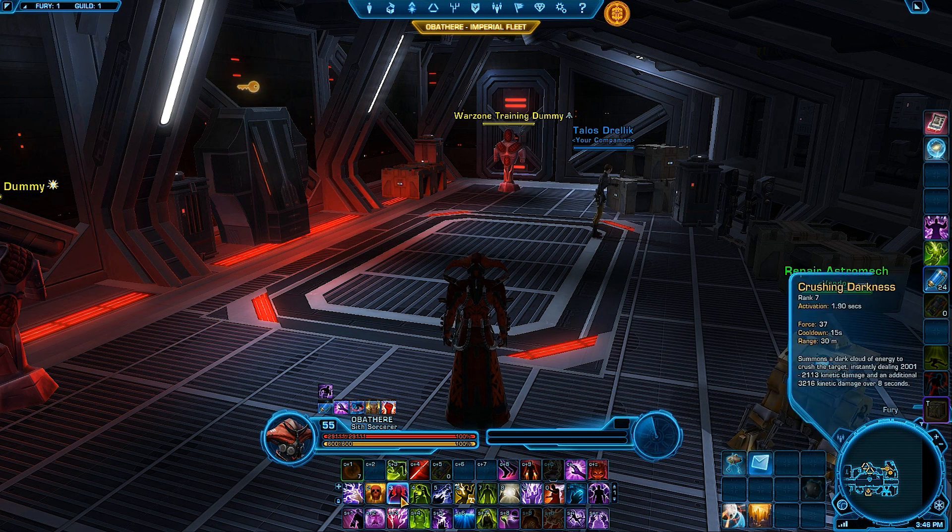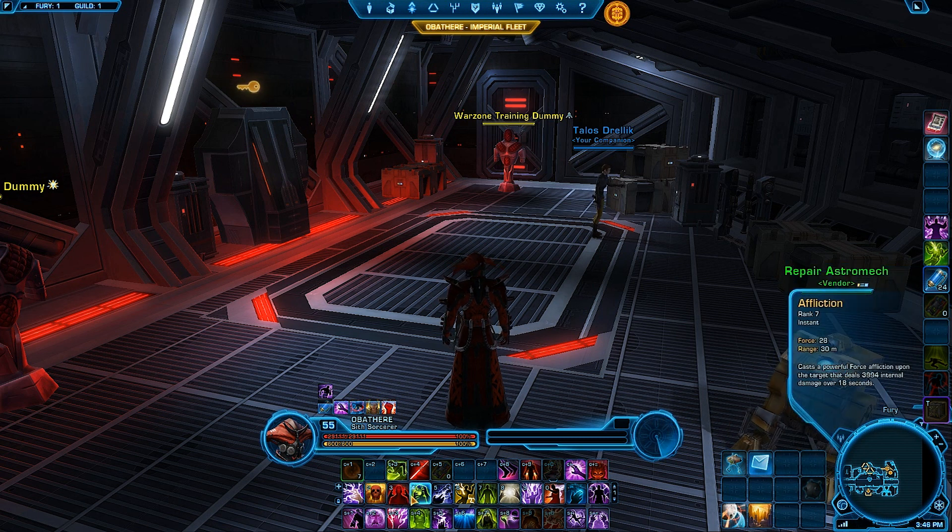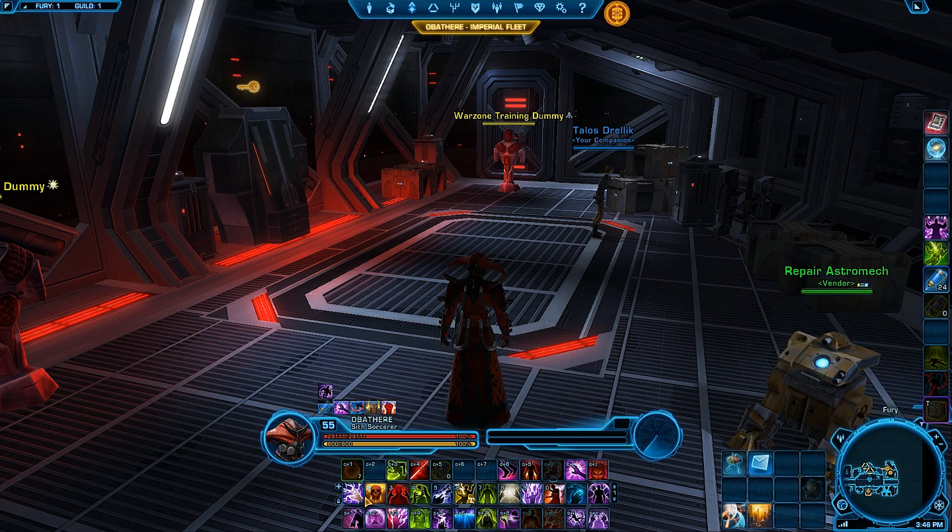After your two Force Lightnings, Death Field, and Crushing Darkness, do another Force Lightning, then reapply Affliction. Then it's Force Lightning until Death Field and Crushing Darkness come off cooldown. Apply Death Field, Crushing Darkness, and Affliction again — that's your core rotation loop.